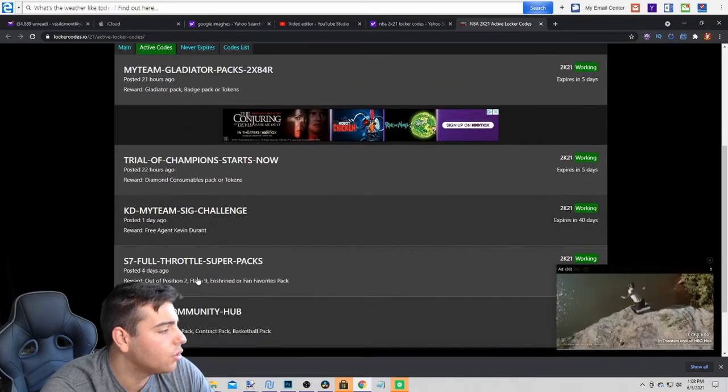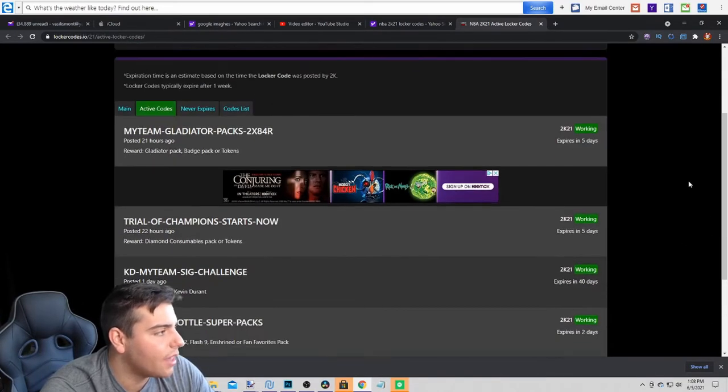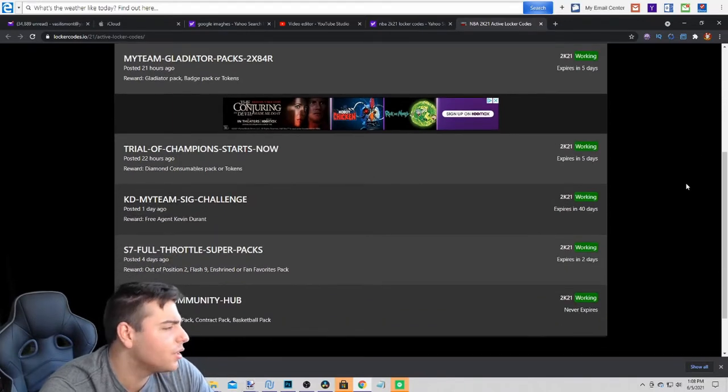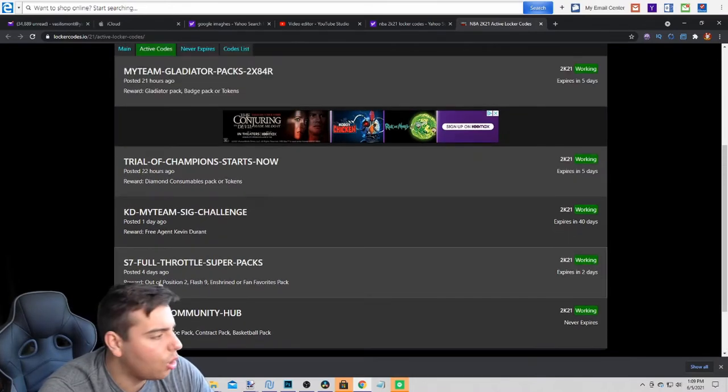There are only 5 active codes. 2K in endgame should be dropping some straight galaxy opal dark matter codes, but I don't know — they're just not about it. The codes are: myteam-gladiator-packs-2X84R, trial-of-champions-starts-now, KD-myteam-sig-challenge, S7-full-throttle-super-packs, and myteam-community-hub — this one's old. But yeah, those are the codes.